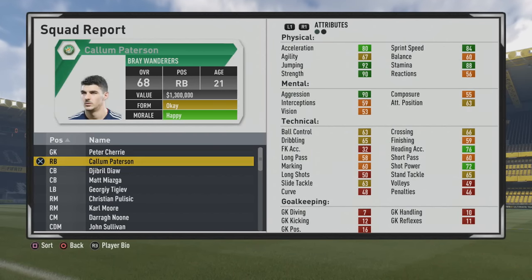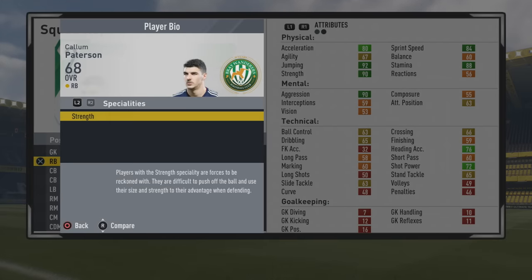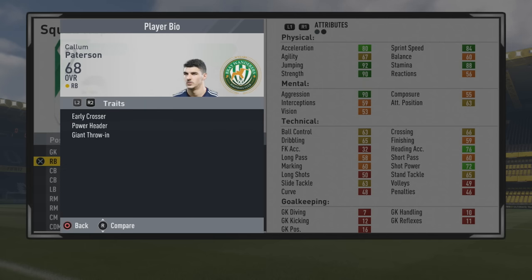Welcome to this player golf test — we're taking a look at Callum Patterson, the 21-year-old right back at 68 overall. He was a very interesting player; when he was 16 I really liked him as a striker at one point. I believe he was listed as a right back slash striker, but this year he is listed just as a right back.